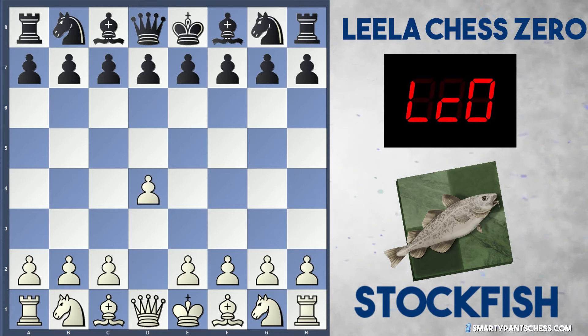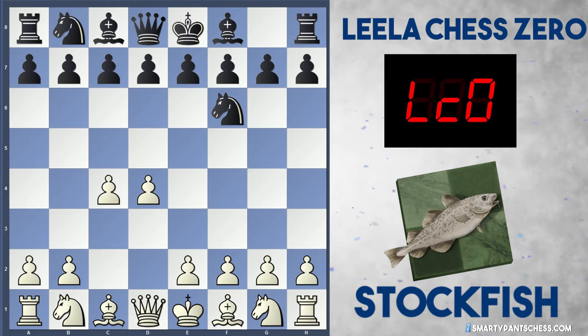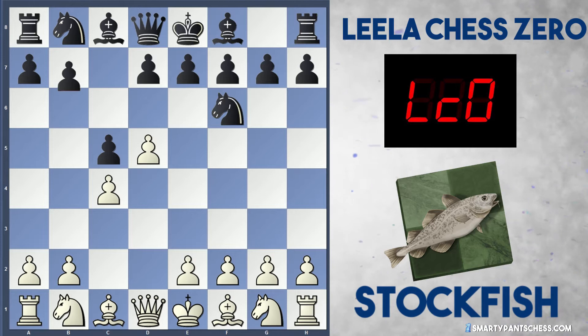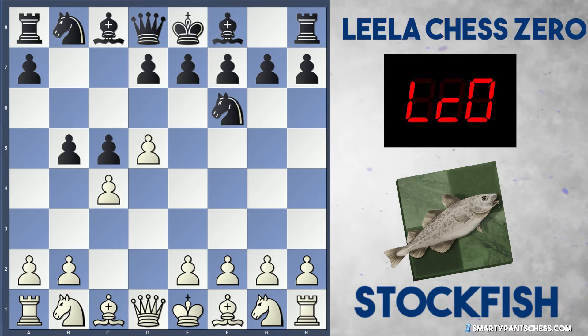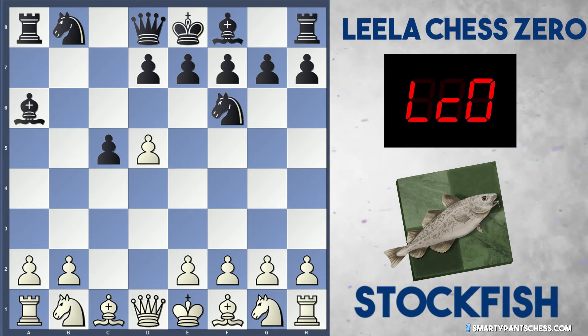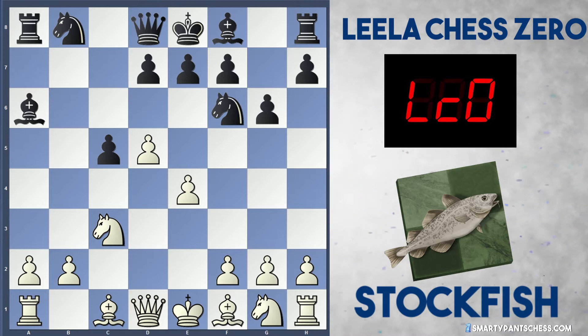The game starts off with d4, Leela plays knight to f6. Stockfish plays c4 and black plays c5, d5 and we're getting to the Benko with b5. White plays c takes, a6 is played and then captures, captures, knight c3, g6 and e4 — and this is our theory.